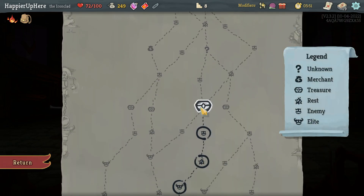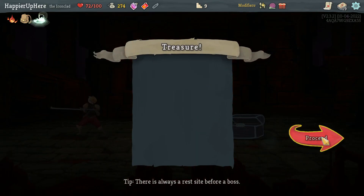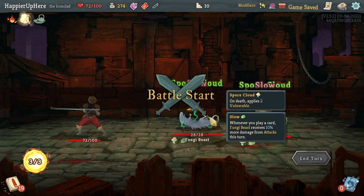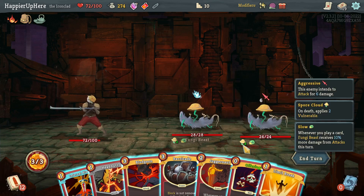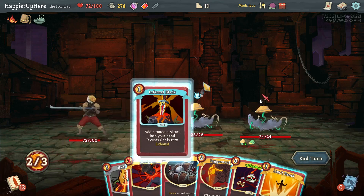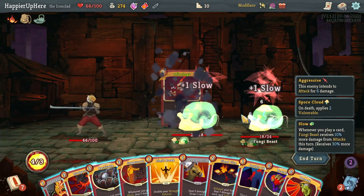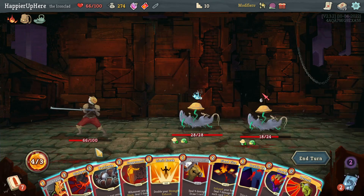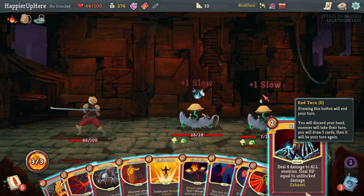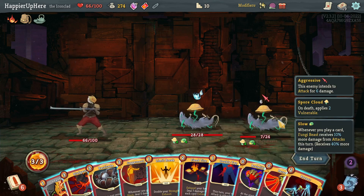Pummel Strike, Seeing Red - let's go with Pummel Strike for extra card draw. I am seriously worried about block, and I have the Guardian at the end too which might be annoying. Got Ancient Tea Set - one of the Elites, start next one with two extra energy. I don't think I need to rest - I can just do a regular fight. Fungi Beasts - I'll do Offering, play Infernal Blade, Anger, then Offering. I didn't get either Exhume or Feet, so I'll do Pummel Strike or Reaper.